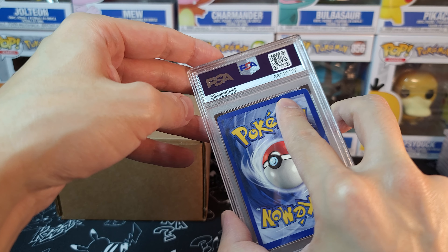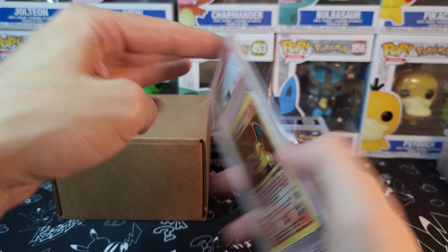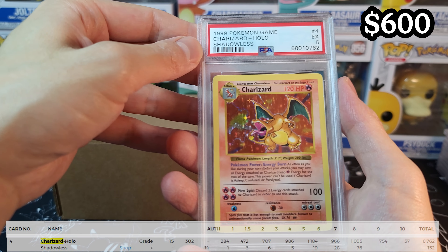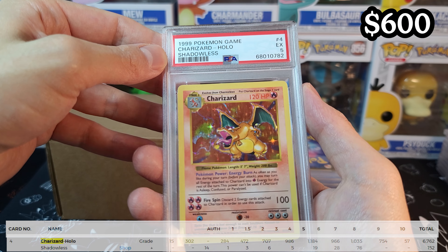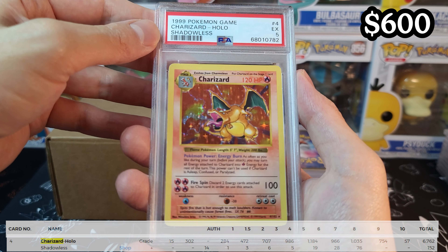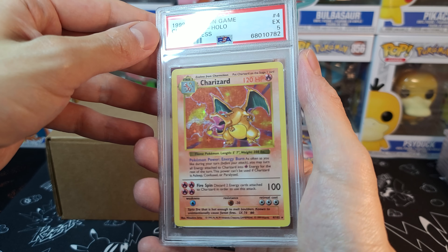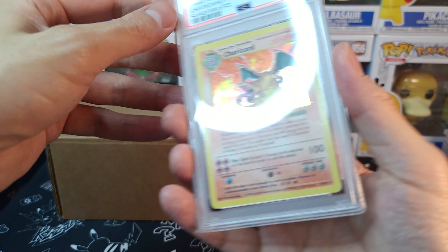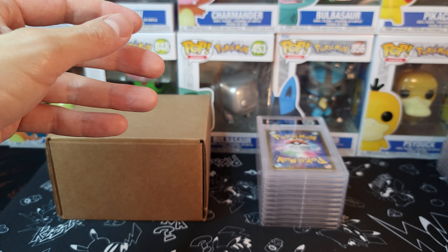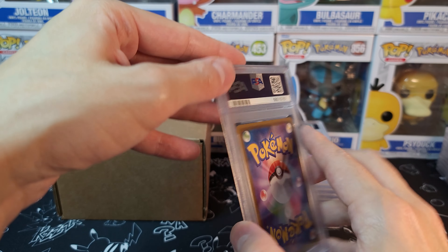This is a really beaten-up card. It's probably one of the first editions — what is it going to be? It's my Shadowless one — Charizard Hollow. Only a 5. Sad, poor little guy. I had the 9 as well, but this one I bought raw. Didn't expect it to be a 5 — I was hoping for a 6 or 7. Definitely underwhelming. But after looking at that edging, I can see why. Can't complain.